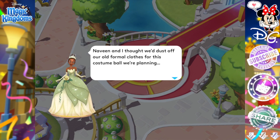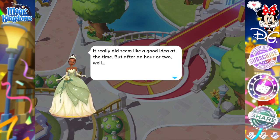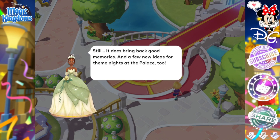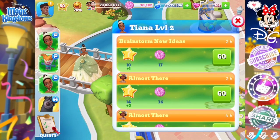In the dialogue, Tiana says Naveen and she thought they'd dust off their old formal clothes for a costume ball they're planning. It really did seem like a good idea, but after an hour or two — all she's saying is she'd give a lot for a nice day dress, a cloche, and a pair of Mary Janes right now. She wants to get comfy. Still, it does bring back good memories and a few new ideas for nights at the palace. Send Tiana to brainstorm new ideas.